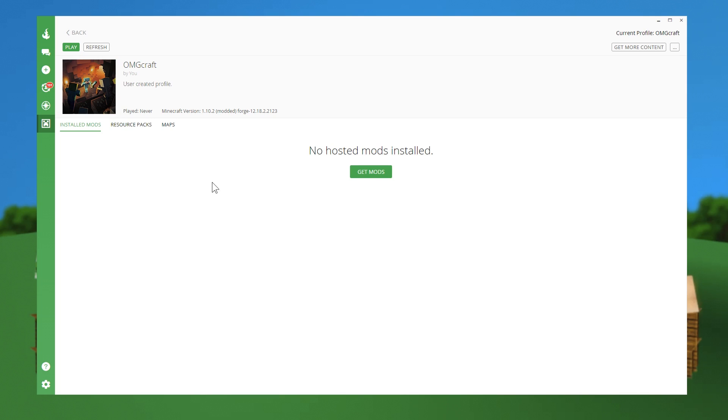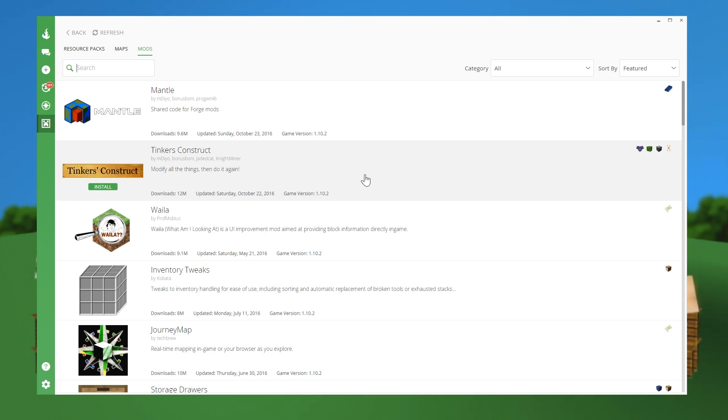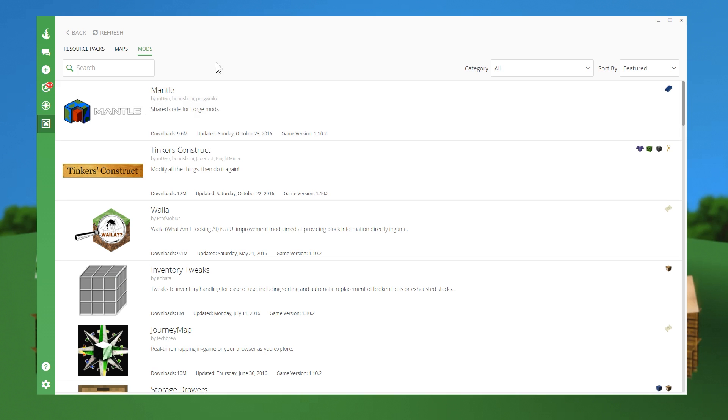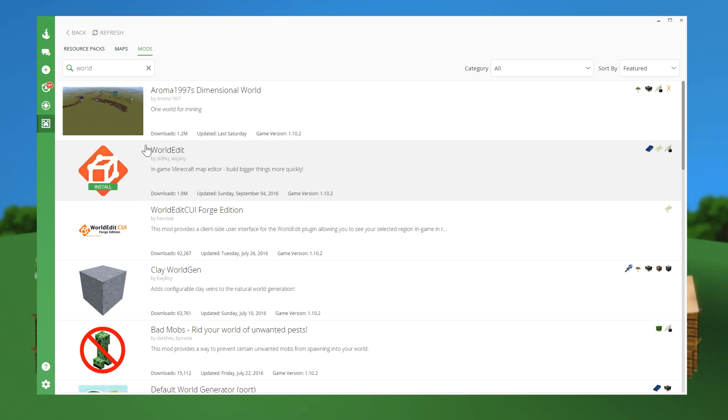Go ahead and click on the icon and you'll see "Get Mods" with all the different mods. We've shown off Forge before and now the new Curse launcher. What you're going to search for is WorldEdit — if you just start typing "World" it'll auto-complete. This is WorldEdit. Go ahead and click install and it'll install. I also suggest this WorldEdit CUI Forge Edition, which will allow you to see what blocks you have selected, which is quite nice.